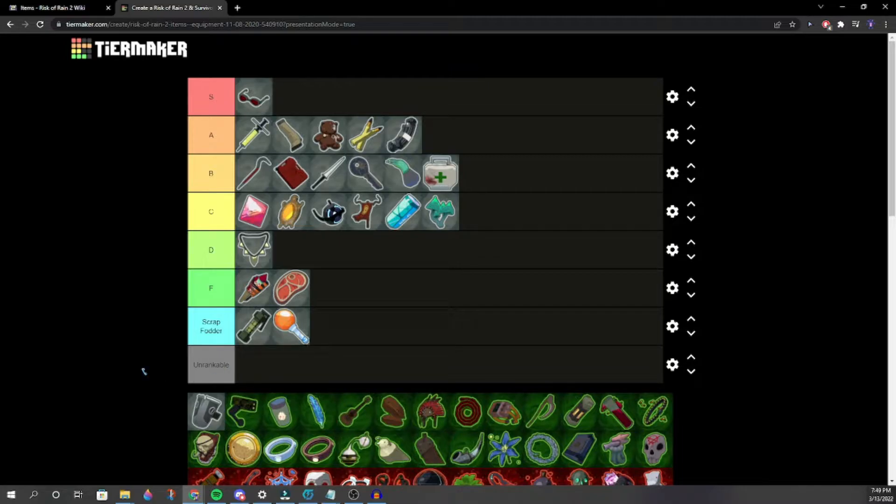Bison Steak — it's a D, maybe. Not Scrap Fodder but close. It's really easy to get so you can max out your health faster than Infusion. But one Infusion is better than four Bison Steaks. Infusion takes forever to fill though. After debate we settle on low D.